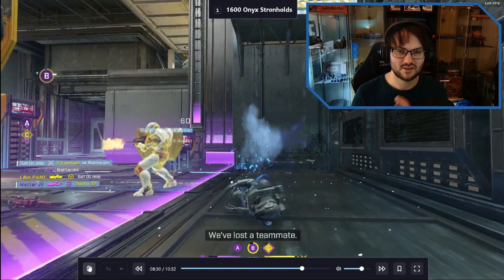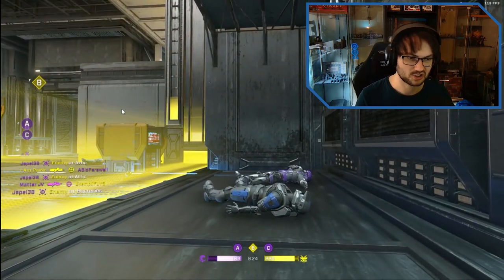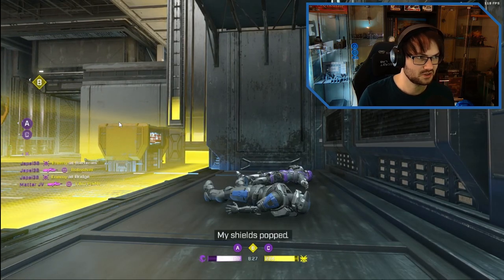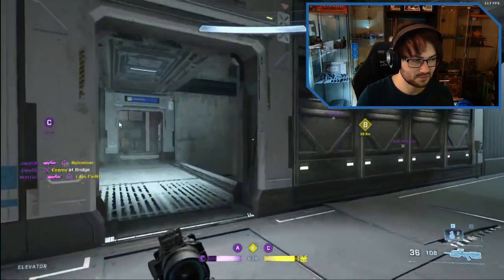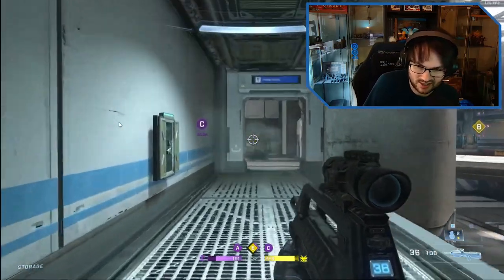His teammate comes to save him so he dies. They did the hard push. Once again we've spoken loads about split pushes and breaking setups - they did hard push glass again. This team is good at breaking setups by hard pushing one side after they get a pick.